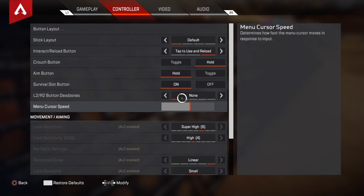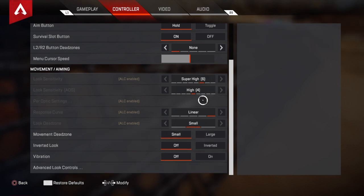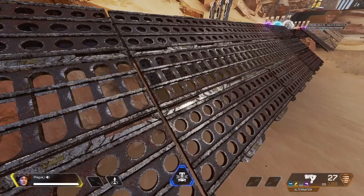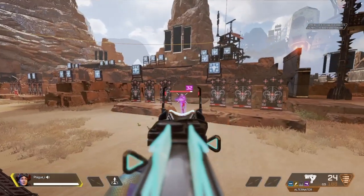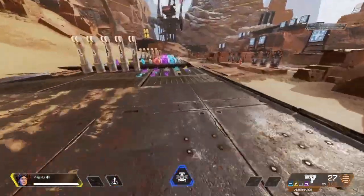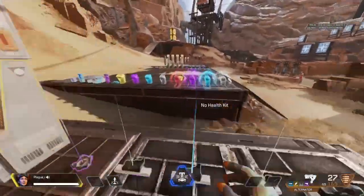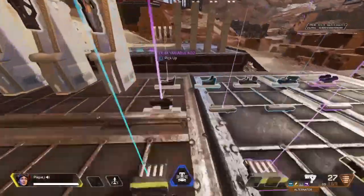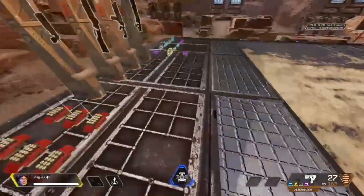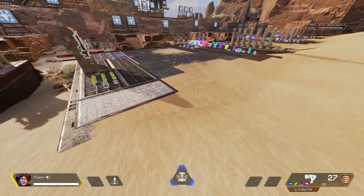Watch settings videos — the more settings videos you watch, the better you'll be at the game. These are my recommended settings, what I played before I switched to ALC. When I changed to ALC my aim was almost like aimbot — it was actually so insane. Watch videos on how to play the game, just progress, and once you get higher in the ranks you're going to think this game is so easy and super fun. Don't give up, learn the game.